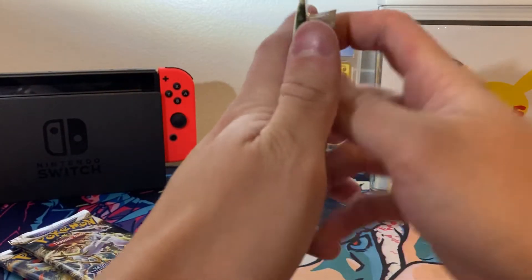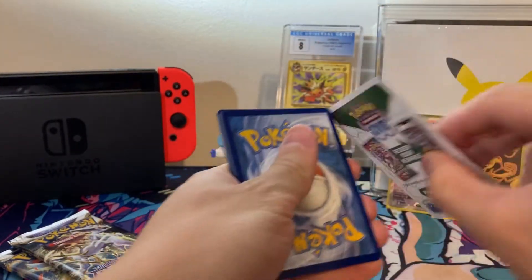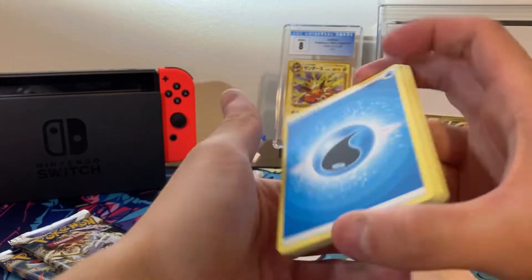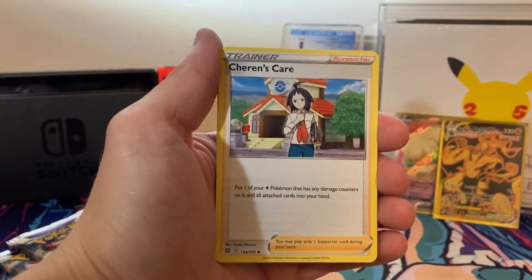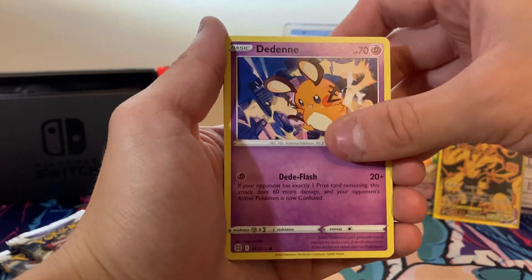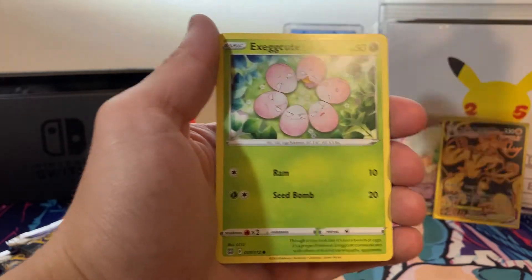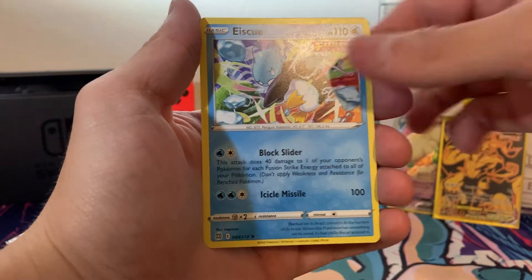Straight into this next pack — I don't want to make this video too long. White code card on this one. We got a Water Energy, Kindler, Piplup, Sharon's Care, Nosepass, Dedenne, Cubchoo, Shanks, my boy Luxus, Execute, Reverse Breloom. And an Espeon. Not too bad.